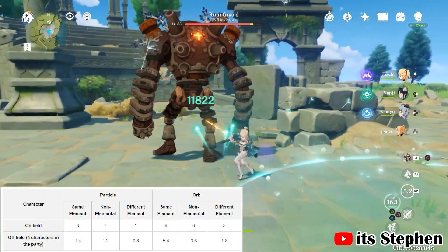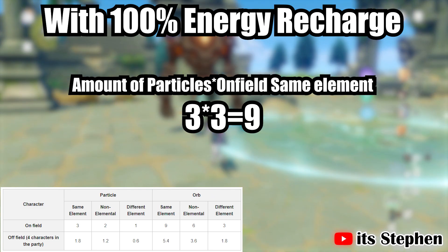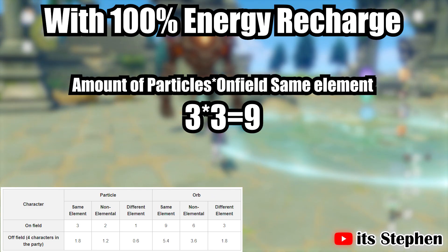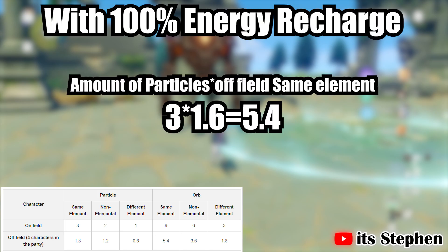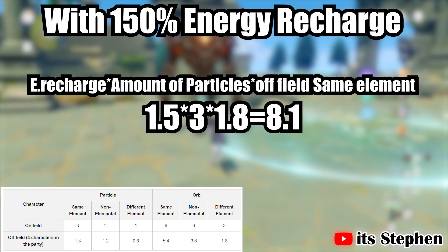When Jean uses her skill, she will generate 3 anemo particles. If Jean collects the 3 anemo particles, she will gain 9 energy because she is anemo. If Jean was off the field when the 3 anemo particles were collected, she would only gain 5.4. If Jean had 150% energy recharge, she would get 13.5 energy on the field, but if she was off the field she would only gain 8.1 energy.